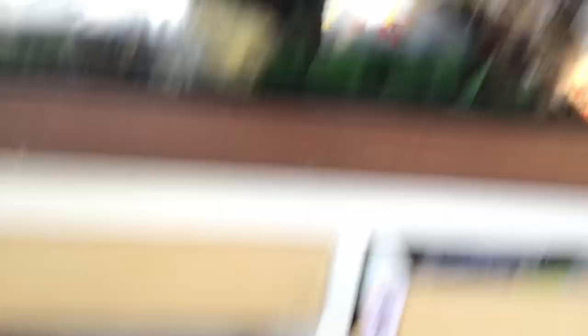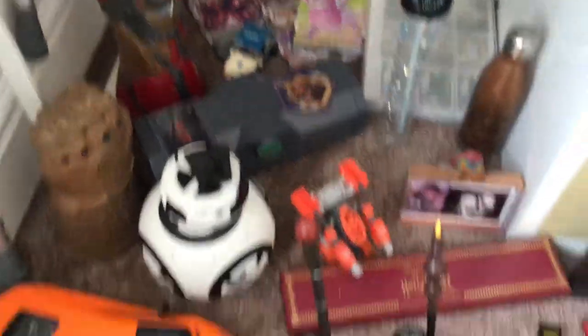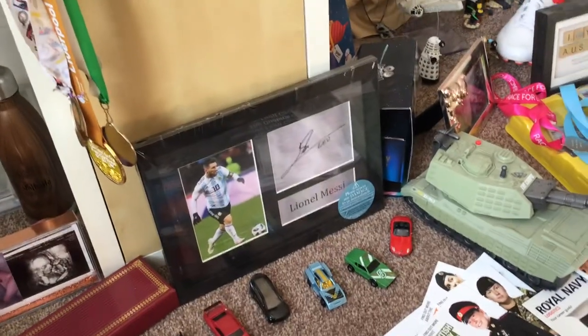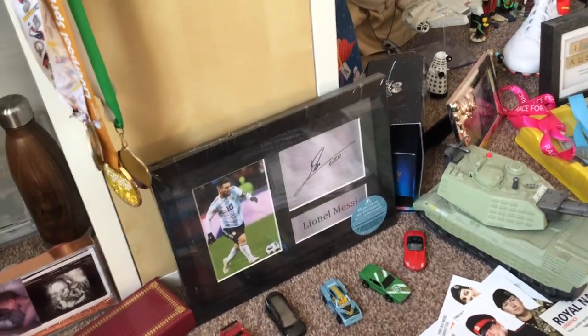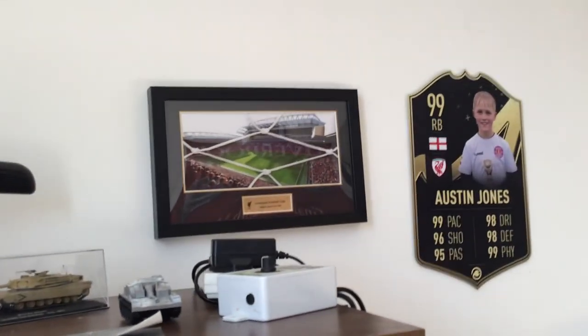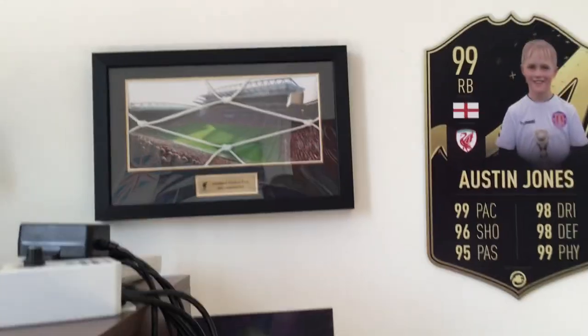There's a guitar and some signed Luis Garcia Carlsberg stuff. Under here we've got a Star Wars lightsaber, an Android Harry Potter limited edition one, my signed Messi plaque, and some other cool things down there — Pokemon and stuff.